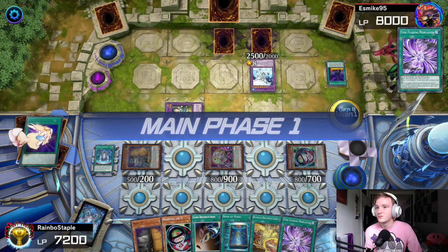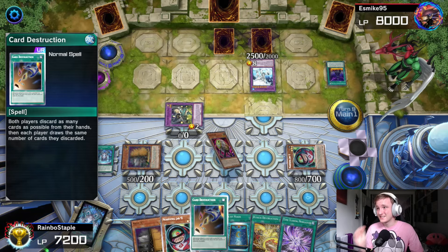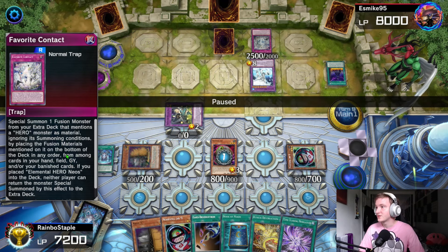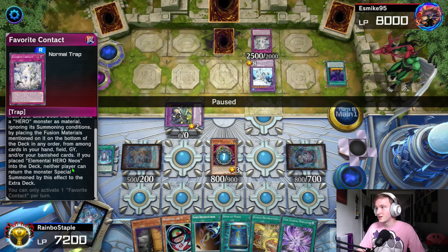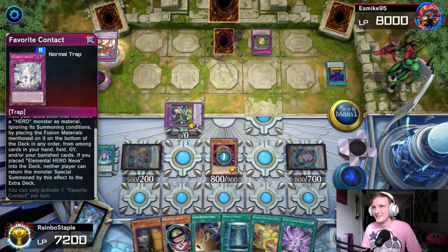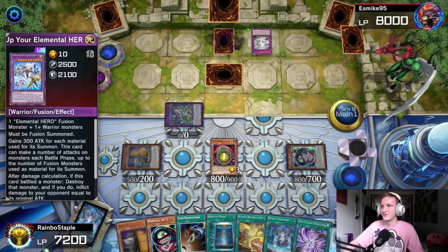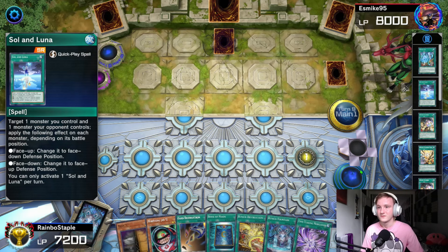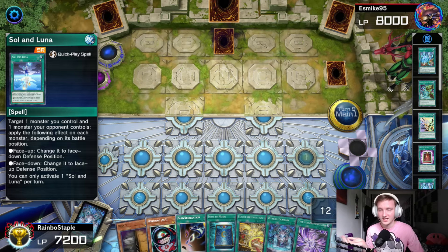But we special summoned so maybe not. He has one card in deck — we have Card Destruction, but he only has one card in hand, so we're so close yet so far. We flip the Reverse Jar and he goes for Favorite Contact — special summon one fusion monster from extra deck that mentions a hero monster as material, ignoring summoning conditions, by placing the fusion materials from hand, field, graveyard, or banished cards to the bottom of the deck. The 'banished cards' is the key bit. He had one card left in deck and now has 18 in deck — very scary. Wake Up Your Elemental HERO gets flipped face-down by Reverse Jar and he sets his field spell back. We flip up Morphing Jar 2 and start milling again — we mill three, then get the Maxx 'C' as well, then another monster. Suddenly we've got fewer cards in deck than him, which is actually very impressive.